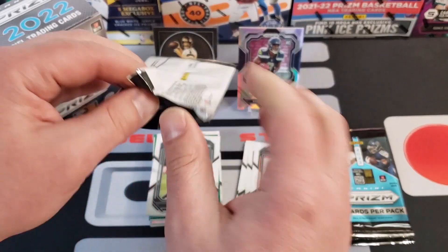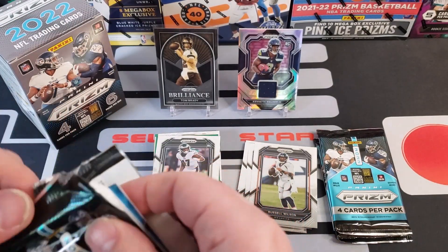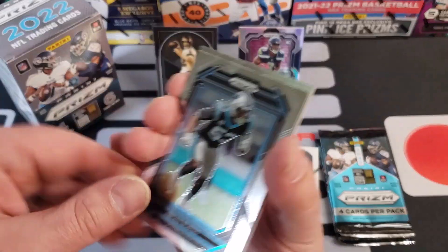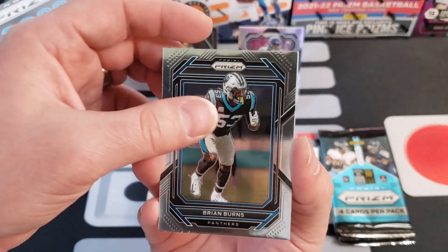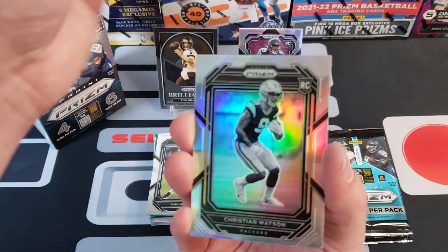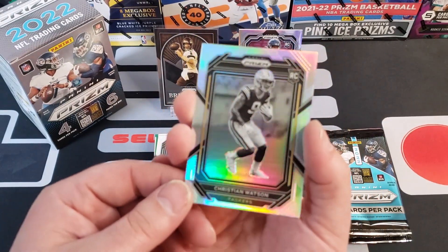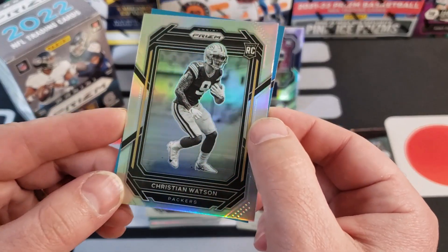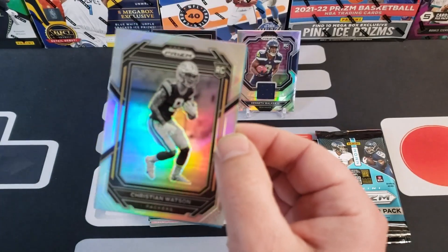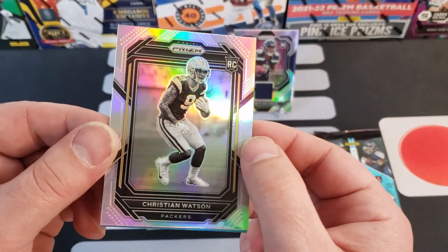Alright here we go: Brian Burns, John Lynch, Christian Watson. Whoa, sorry guys I didn't realize that was blurry. Christian Watson — black and white rookie card. What's going on here? This is going to be doom — look at this, Christian Watson, it's black and white!